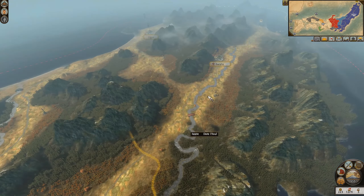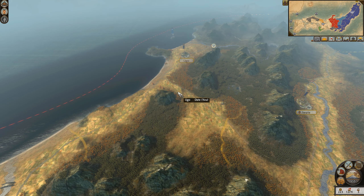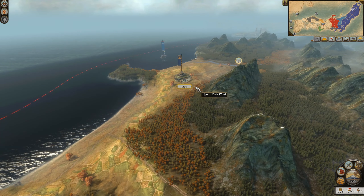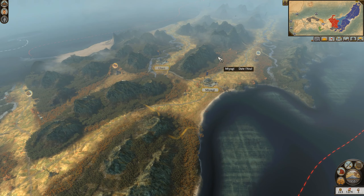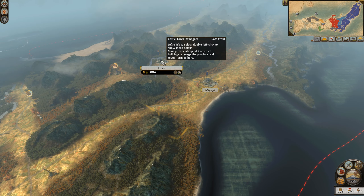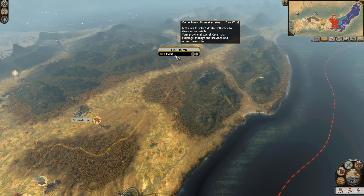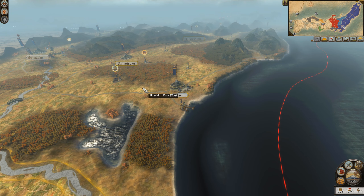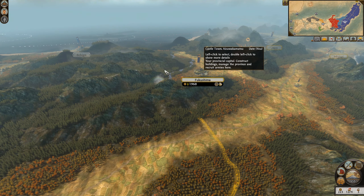We started off in humble beginnings in Awate. We had a really good battle against the Rebel Army here, which allowed us to move to Yugo. Thankfully, we were able to draw them out in this siege — we didn't have to play an offensive one. We crushed them, pushed all the way south here to Sendai and Yamagata, claiming it.